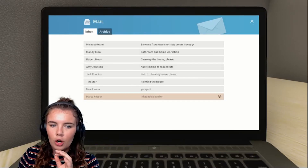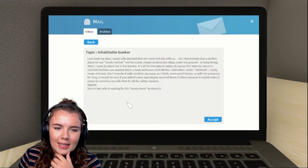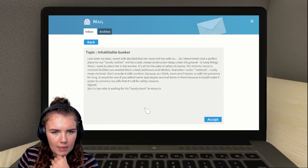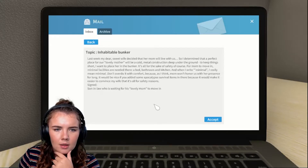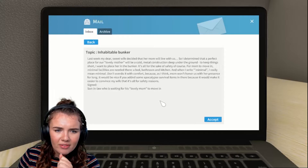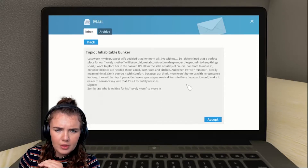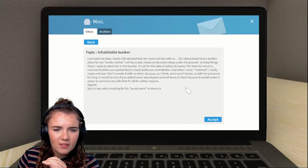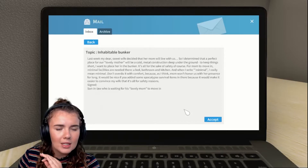Maybe we want to go with the uninhabitable bunker because for some reason it's a different colour. "Last week my dear sweet wife decided that her mum will live with us. So I determined that a perfect place for our lovely mother will be a cold metal construction deep under the ground. To keep things short, I want to place her in the bunker. It's all for the sake of safety of course. For mum to move in, minimal facilities are needed there — a bed, a bathroom, and a kitchen. And when I write minimal, I really mean minimal. Don't overdo it with comfort because, as I think, mum won't honour us with her presence for long. It would be nice if you add some apocalypse survival items in there because it would make it easier to convince my wife that it's all for safety reasons. Signed, son-in-law who's waiting for his lovely mother to move in."